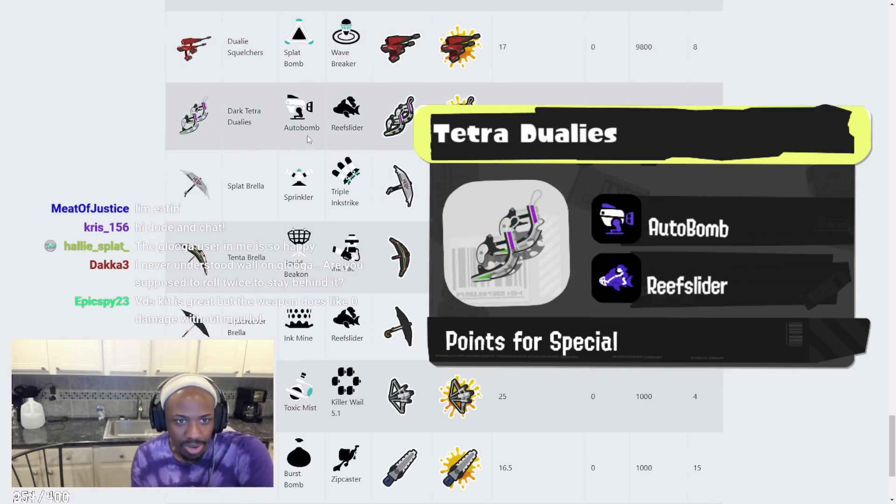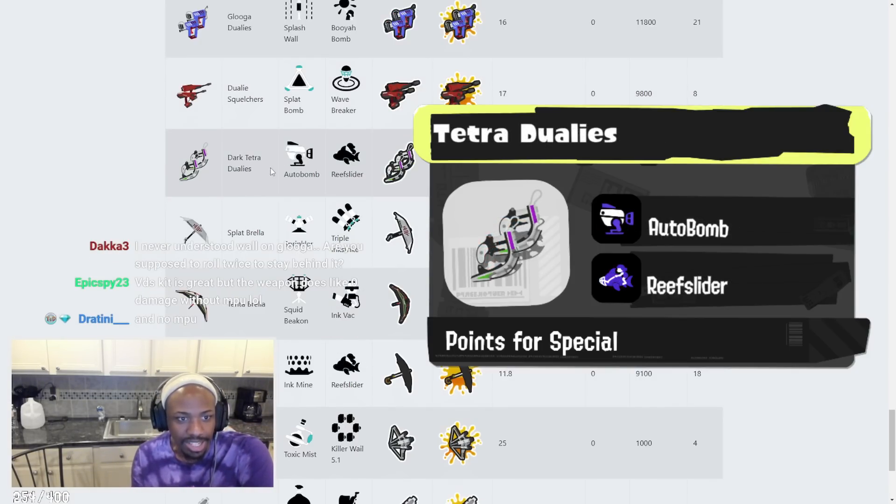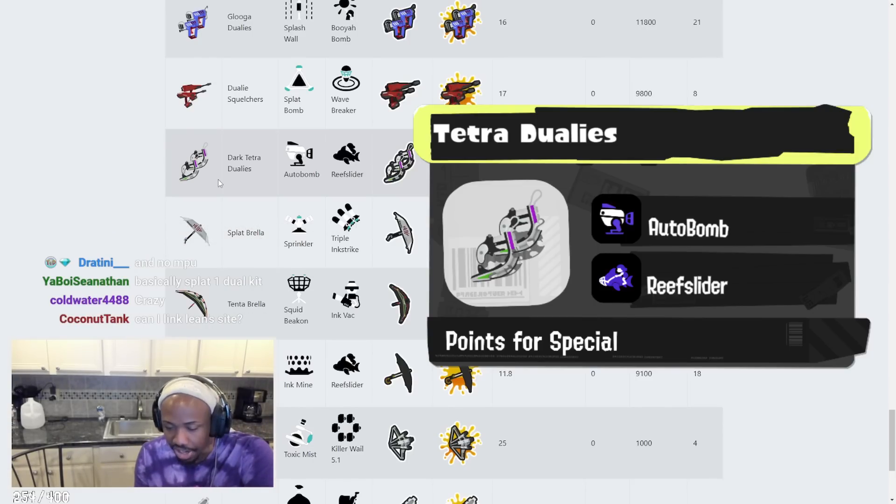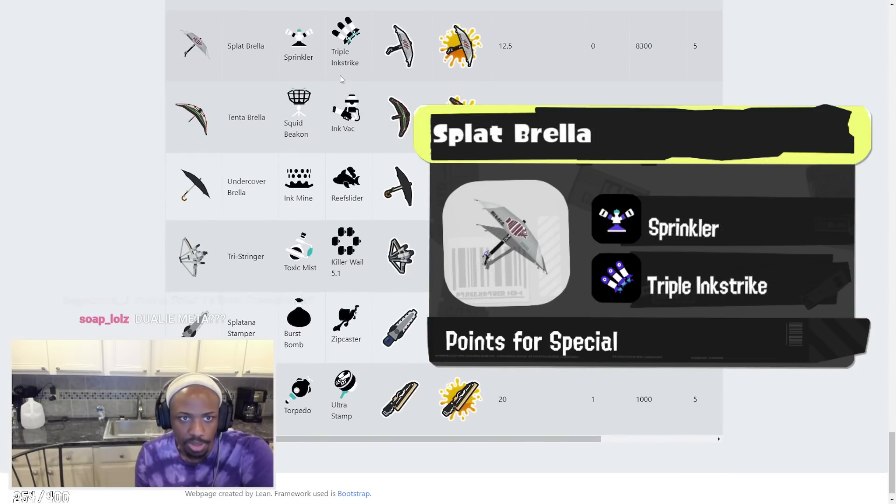Tetra Dualies has Ultra Bomb and Reefslider. Tetra Dualies in this game is going to be really good. Reefslider — this is literally the death kit, the zombie weapon. You're always going to want to pair this with a Tactic Cooler. Reef Slides are going to be free all the time. The Ultra Bomb isn't the best — every other bomb is better — but the overall kit is very strong.